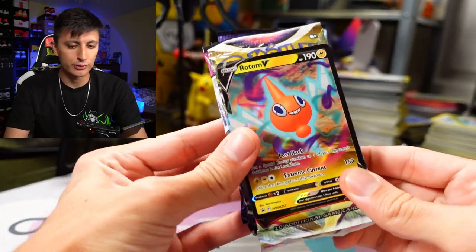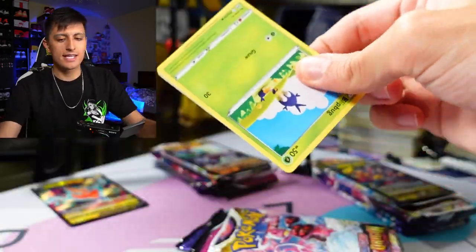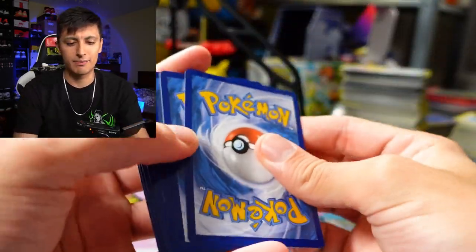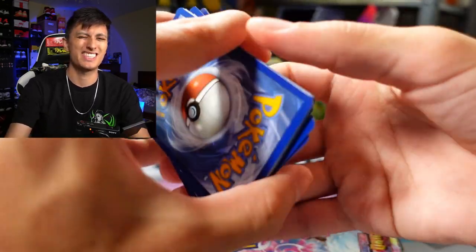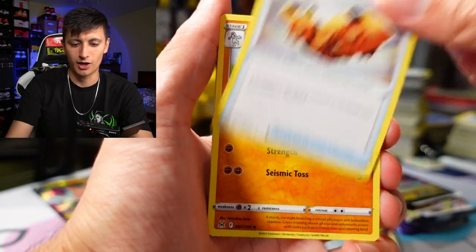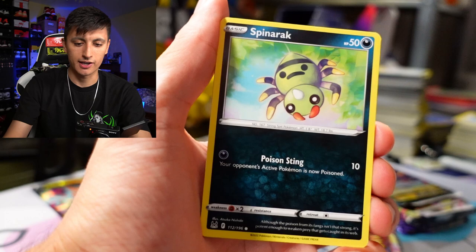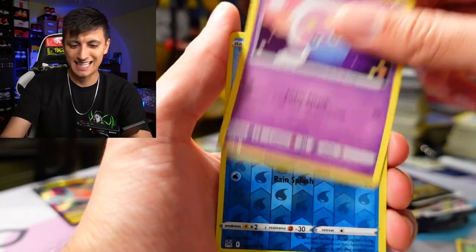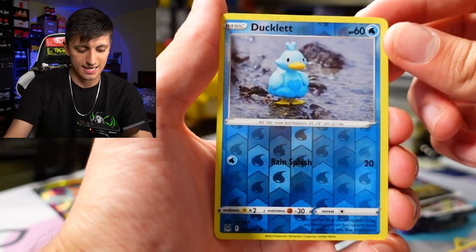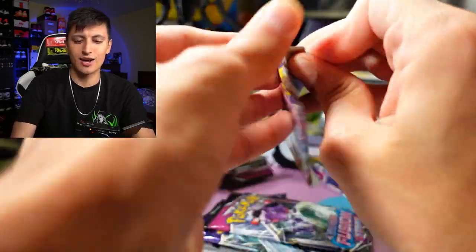15 packs to open up — let's get into it with the Rotom V booster packs, doing all five in a row. Crossing our fingers for some heat. First pack: Machoke, Mirage Gate — take that out of your bulk, it's a money card — Spinarak, Paras, and a Mimikyu non-holo. Second Lost Origin pack next.